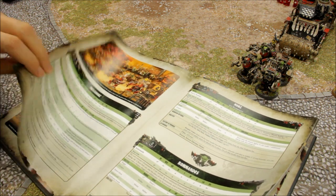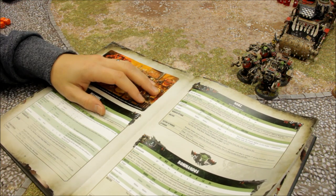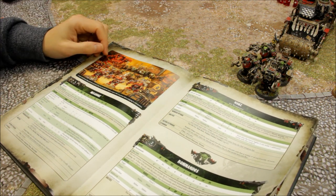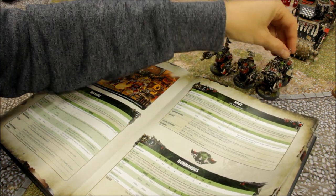To get those hit rolls back up you can take a Waaagh Banner, which gives plus one to hit rolls, restoring them to 3+. The other option is to just take more Mega Nobs — concede that you'll miss with some attacks and increase the volume. These guys charging is the mission: trying to take on a unit in close combat and do well.